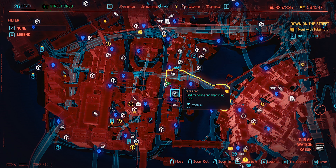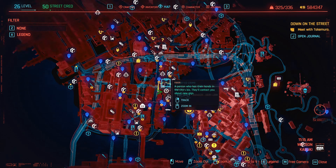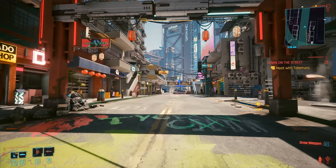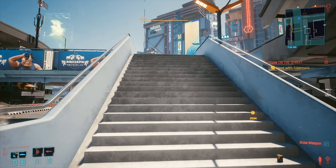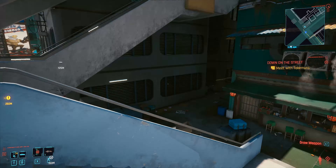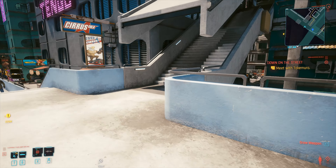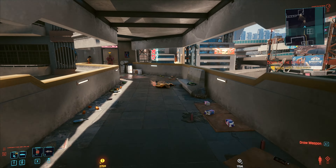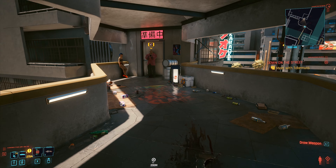Next item on the list is the rocker vest. To find this you have to head to Kabuki, right here where I am on the map. Once you are here you will see this store. Go through it and continue forward. Go up the stairs on the right, head right again to another floor and continue forward and you will see a neutral enemy here like a bodyguard guarding the door. Right close to him on this body you will find the item itself.